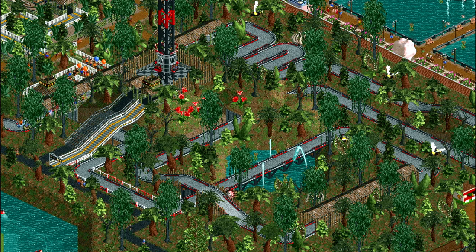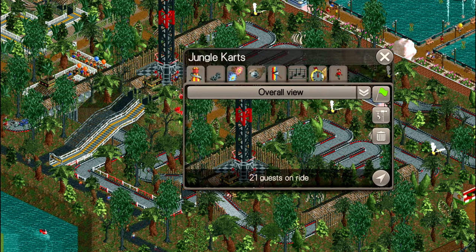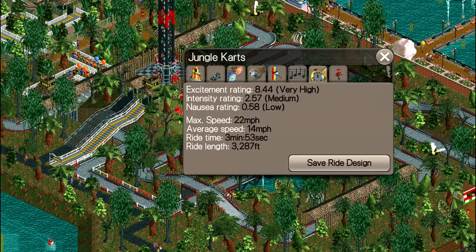Add laps, scenery, other rides, overwater and underground elements, and it becomes possible to get some really high excitement scores, although you may sacrifice guest turnover for that.